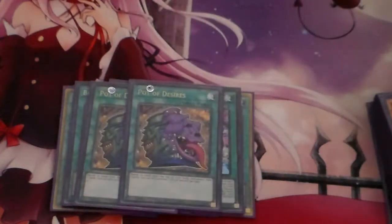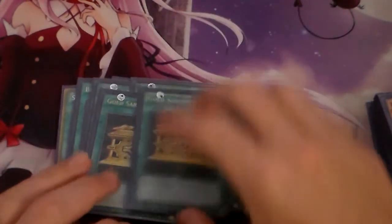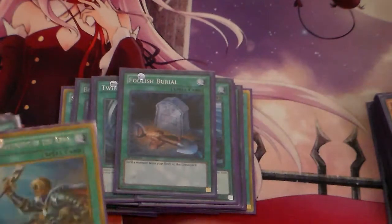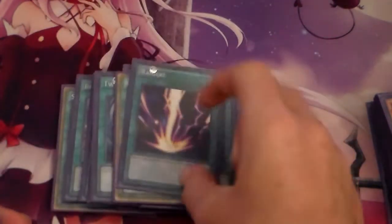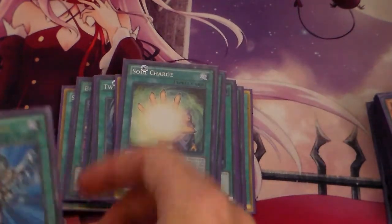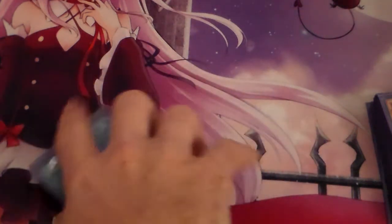For our double cards, we're running 2 Pod of Desires, 2 Gold Sarcophagus, 2 Twin Twisters, 1 One for One, 1 Foolish Burial, 1 Reinforcement of the Army, 1 Raigeki, 1 Soul Charge, and of course the new addition, 1 Monster Reborn, just because it came off the ban list.